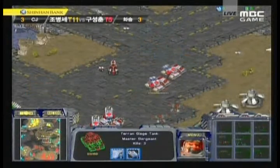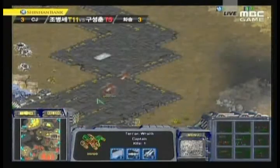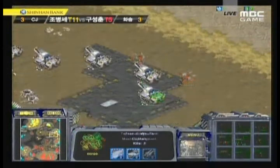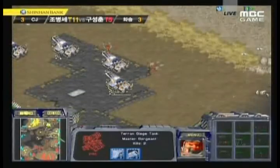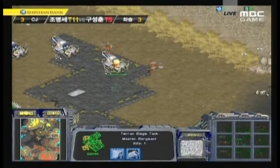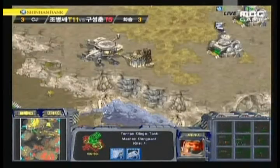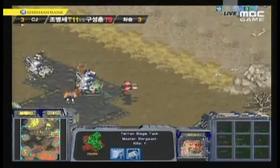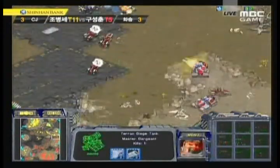Sky High is picking up the two o'clock base, being spotted by those wraiths. He's trying to move some tanks and vultures in position to defend, but the wraiths are a problem and he really needs scans. It's not clear if he has an academy for scans at all, which he really needs. On the opposite side, Hwaseong fans are rooting for their teammates. Those wraiths are going to be able to take out this entire position unless goliaths and scans get there. Hya is getting a third expansion at the three o'clock — Sky High is now falling behind economically.